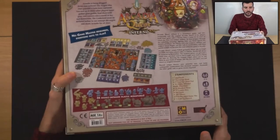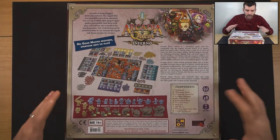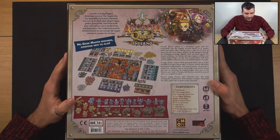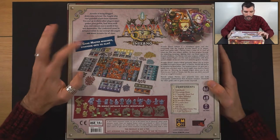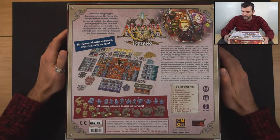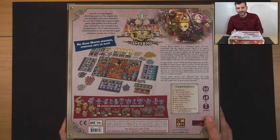Let me show you the back and see a little bit of what it's got. Adventure dungeon crawling style game. Lots of minis — that's what I want to show you. And this layout — look at that, it's just beautiful. It's a game that you can play without a master; everybody plays at the same time. You don't have to have somebody be the bad guy. Two to four players, 14 and up, and 60 minutes.